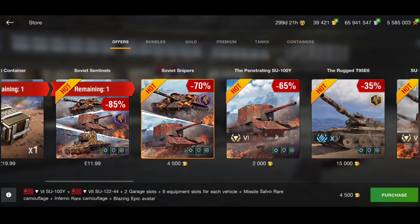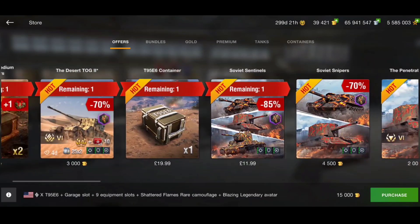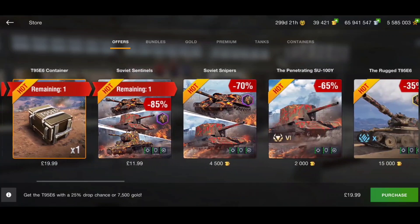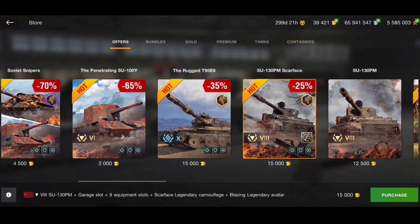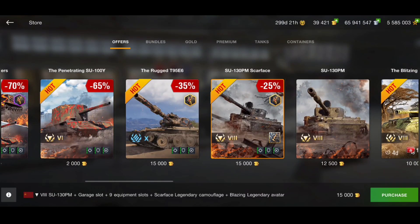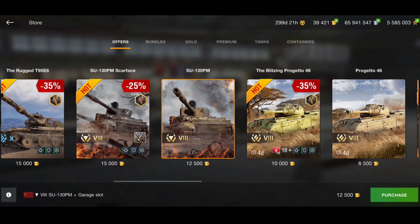You've also got the Soviet Snipers - two tanks for 4,500 gold, or the SU-100Y for just 2,000 gold. The T95 E6 can also be bought directly for 15,000 gold, which I think is a good price for a tier 10 tank - it's a meh tank in all honesty but not bad. Or you can risk it with the one crate option. Next up the SU-130 PM - 15,000 gold for all the equipment and the Scarface camo, or 12,500 gold for just the tank. I think the 15k option is a bit steep.